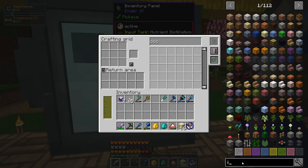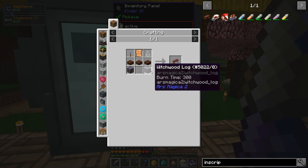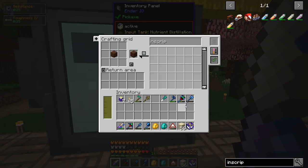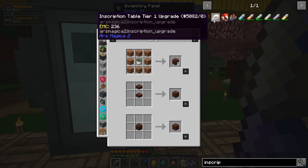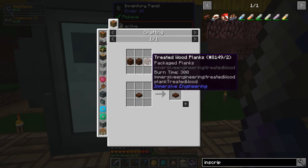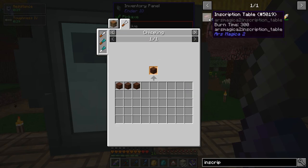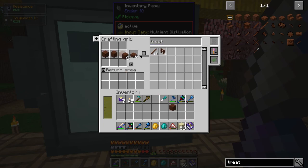Before I unlock anything, I'm going to need an inscription table, obviously. Let's hope that's not too hard to make. I have literally none of that. Treated wood slabs — that I can make. That requires treated wood planks. Wait, it has to be chiseled? No, that's nonsense, I'm just going to bypass that entirely. We have a bunch of treated wood. If I put it like this — yeah, there's slabs. I don't know why I wasn't doing that before.